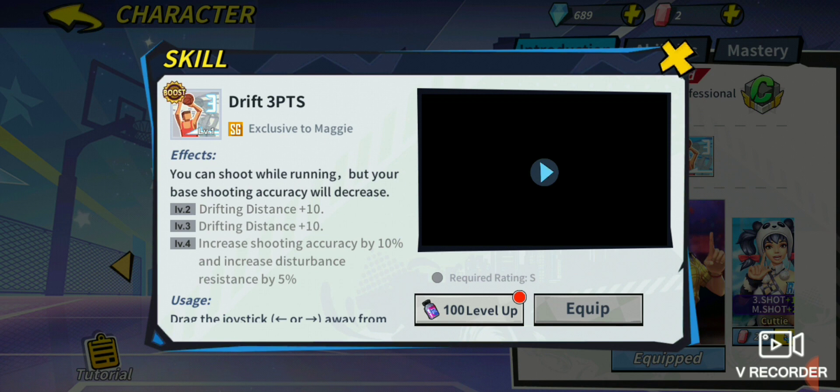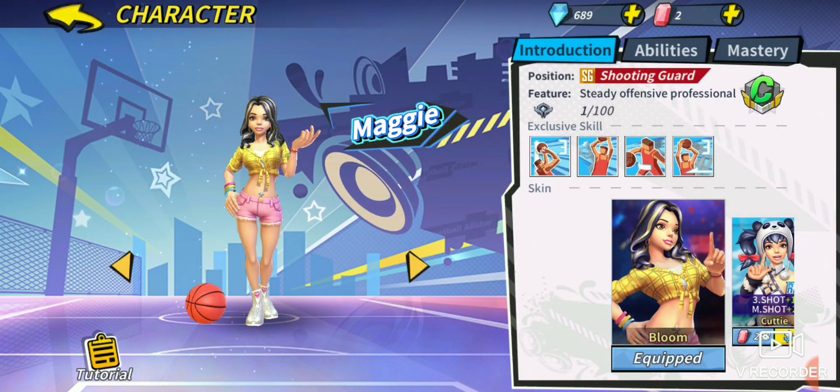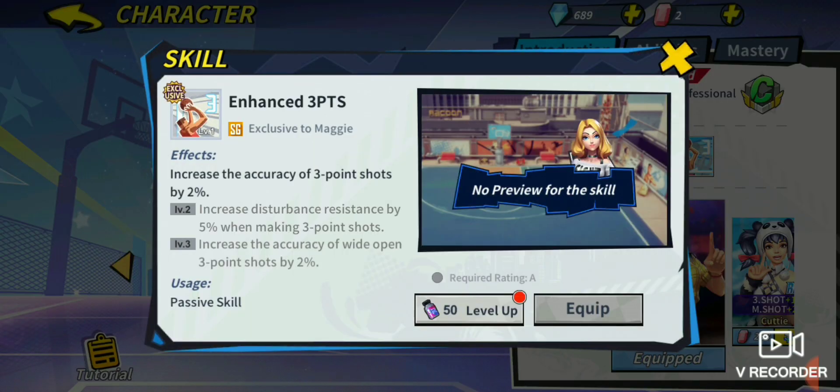That's beautiful — it is also going to be very difficult to block her drift three-point if your defender slips up on their defense. At level 4, it increases shooting accuracy by 10% and disturbance resistance by 5%. So that's 10% extra accuracy and 5% disturbance resistance on her drift three-point shot. But her enhanced three-point isn't nearly as good as Fire King's.